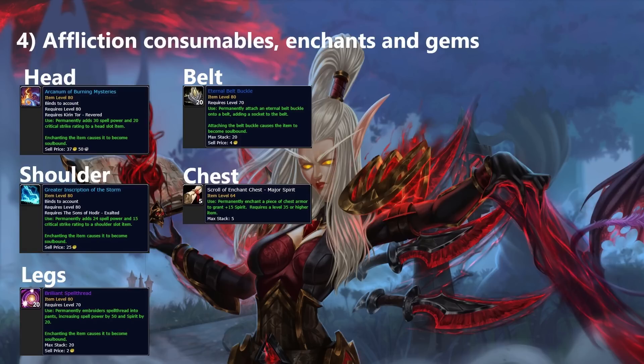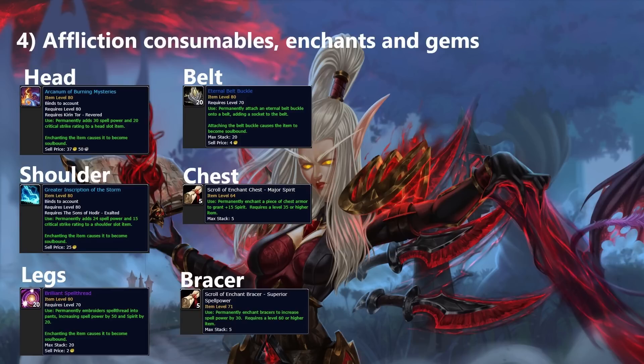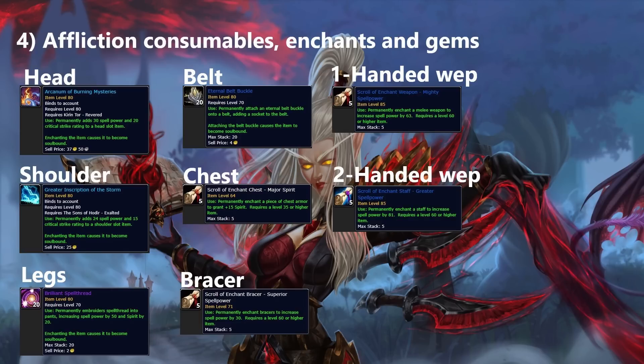For the chest, the highest DPS option is Major Spirit from TBC; however if you want to sacrifice a small amount of DPS you can get the new +10 all stats for a bit more stamina. For bracers, the best enchant is Superior Spell Power for 30 spell power — though if you have Leatherworking that profession has a better bracer enchant. For weapons: if using a one-hander, Mighty Spell Power gives 63 spell power; if using a two-hander, Greater Spell Power for Staff gives 81 spell power.